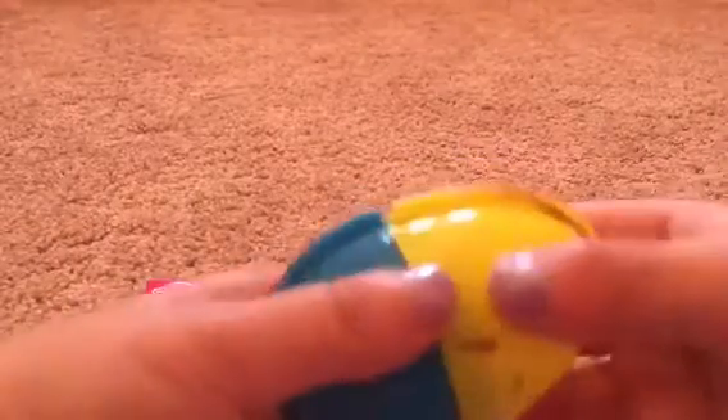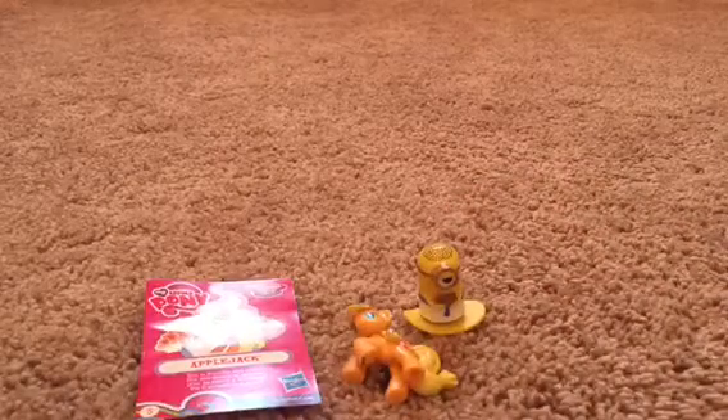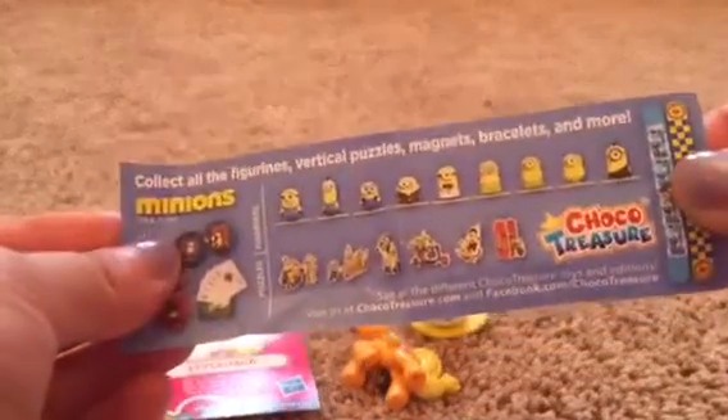Here's the egg. Let's see what we have — ooh! We got a minion. And who is this? Let's see. I'm going to get the little checklist that came with it. He's like on a little seesaw thing. Here's the checklist, and it just has all the little things that you can get.